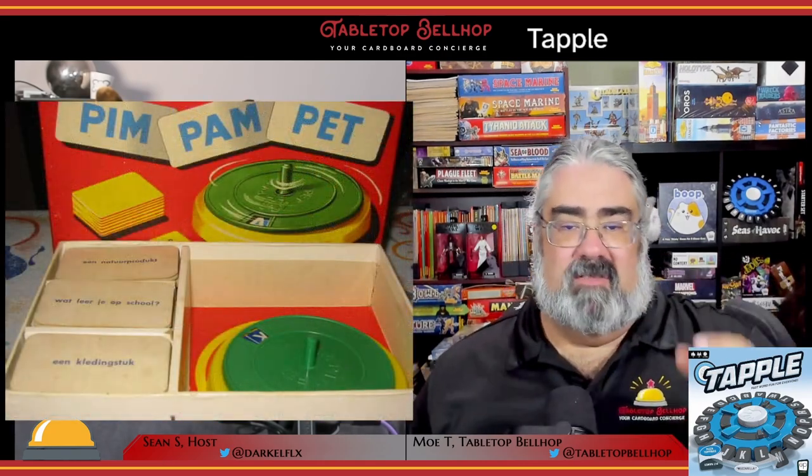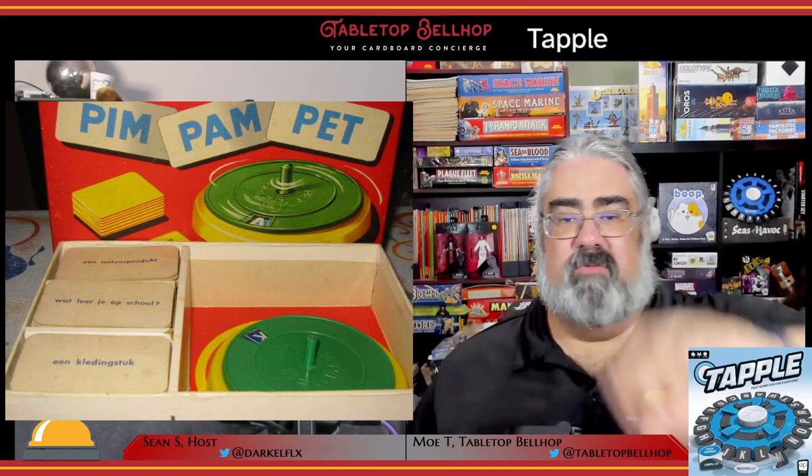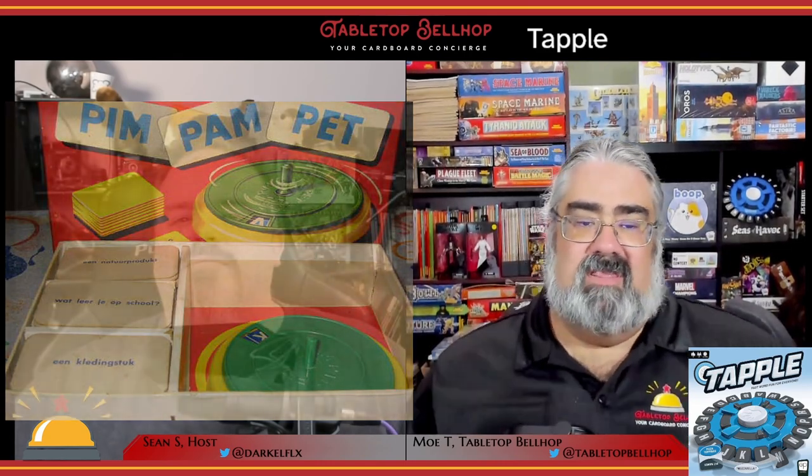Mo has wanted a copy of this one for a long time, and there's more history to this game than I ever realized. The game we know as Tapple got its start as Pim Pam Pet, a Dutch game where players get a parameter card, spin a spinner with a gap showing a letter, and say a word starting with that letter. Various versions were released — card versions, dice versions — and eventually they put out Pim Pam Pet: The Battle, which is pretty much the game we know today as Tapple.